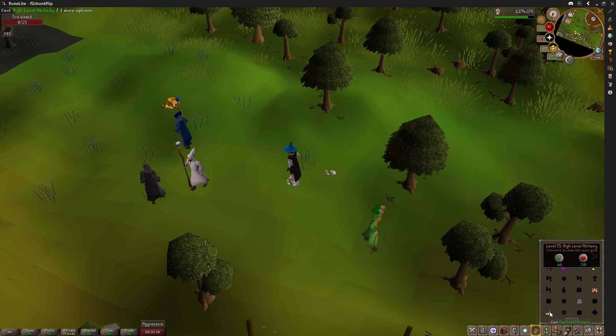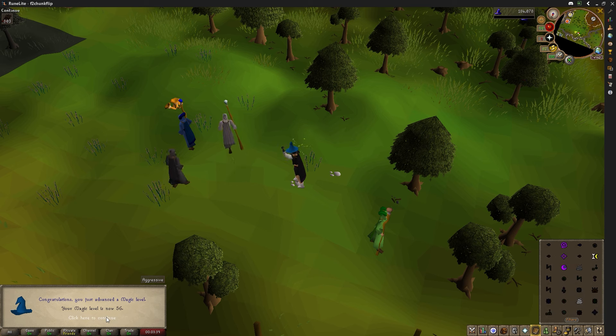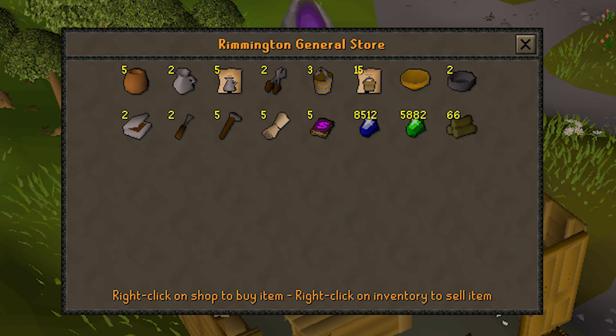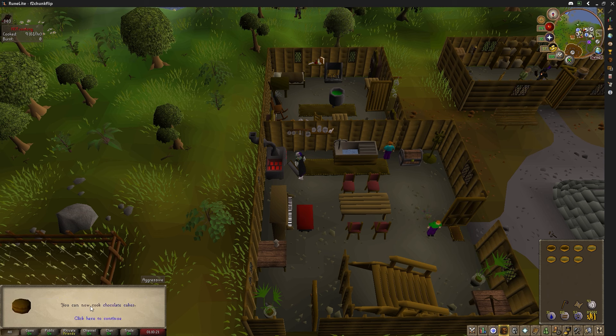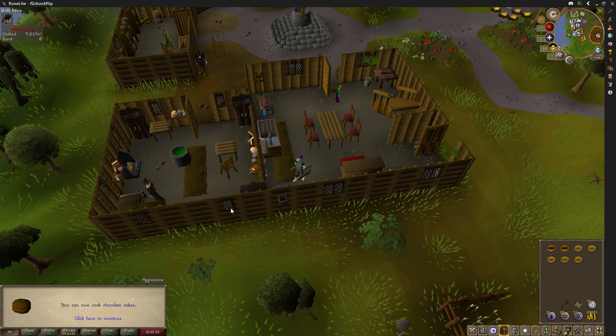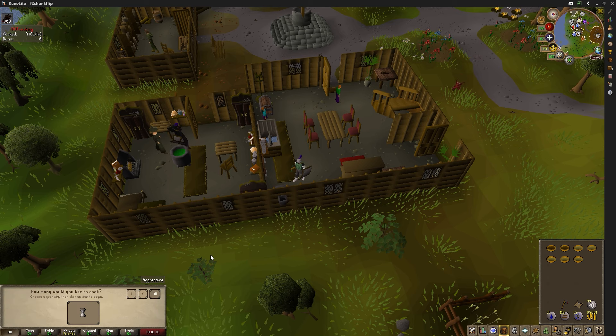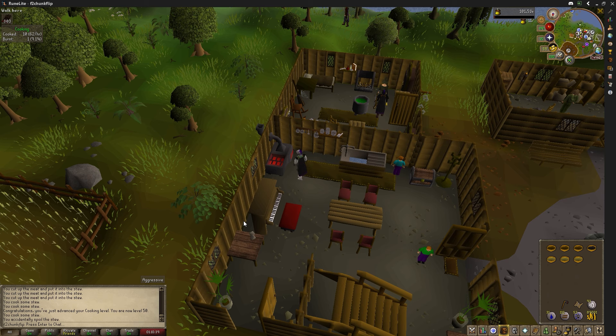Fire runes obtained, which means I can high-alch this gold bar for 56 magic. Baking some stews and we got level 50 — we can now cook chocolate cake, which we could actually do, but imps are our only source of eggs, which is really frustrating. Otherwise I'd probably be making cakes right now. Five more levels to go until we can cook an anchovy pizza.